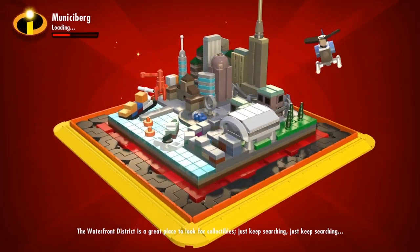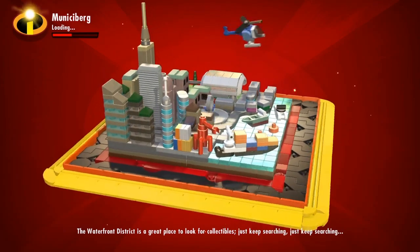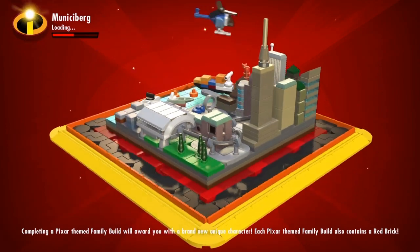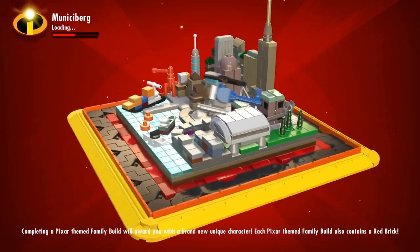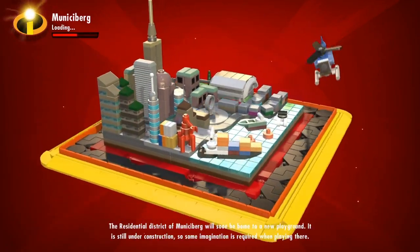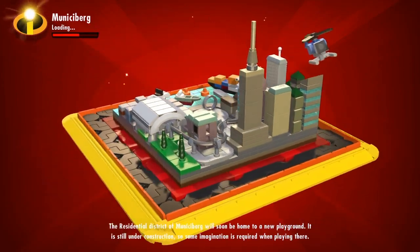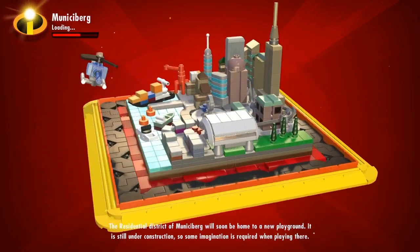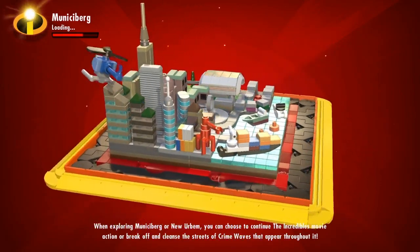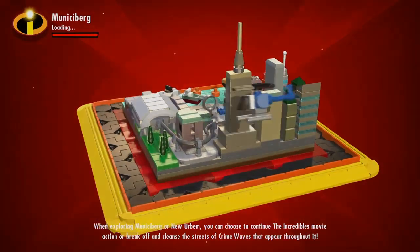Welcome back to another episode of Lego The Incredibles. In the last episode we defeated Screenslaver and finished off the story from the Incredibles 2 movie. Instead of continuing the story and playing through the first movie, I thought it would be a good idea to do some free play. Today we'll be exploring the city, stopping crime, collecting bricks, unlocking characters, and more. Leave a like and comment, and subscribe if you're not already.